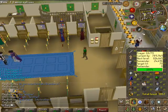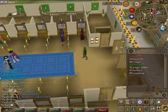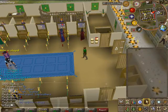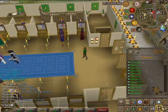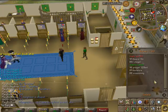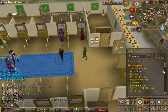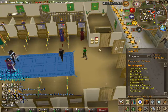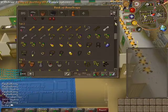I'm going to be training prayer with dragon bones — not looking forward to that but once I've got it I'll be glad. 89 herblore will be coming after prayer, once I get enough money. I'm not really too bothered about that. Quest points are really bad for my combat level, as you can see here.